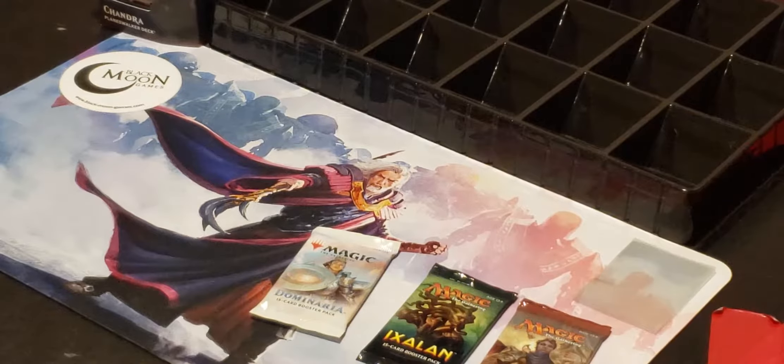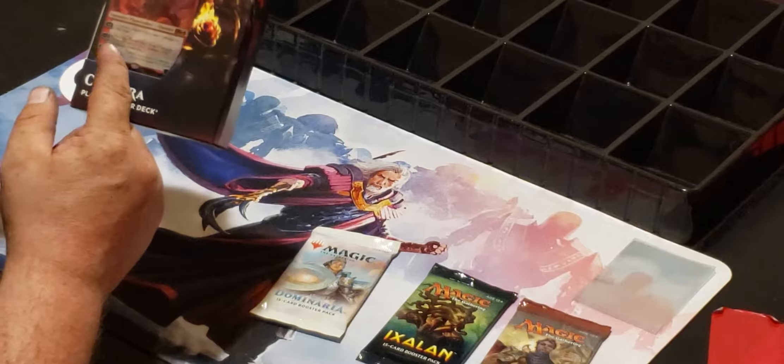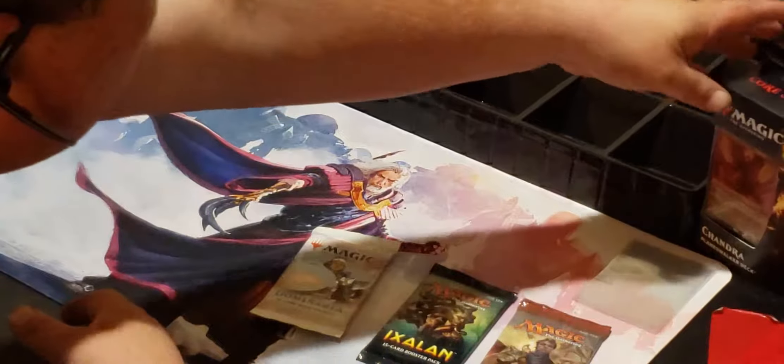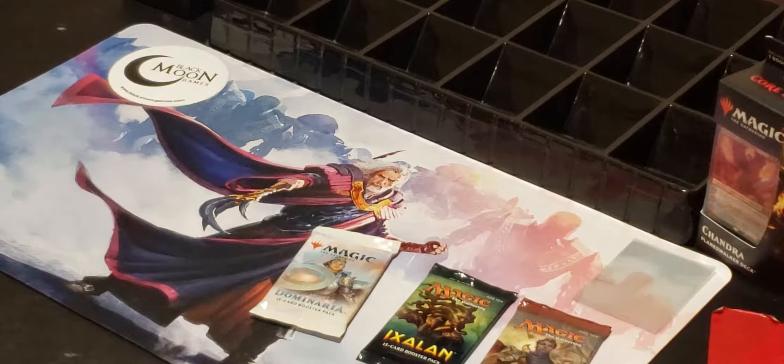My buddy at Black Moon, Zach, is needing a Chandra six-drop. Maybe I could pull it out of a Core Set 2020 pack. He doesn't need this one because that's not the right one. I forgot exactly what he's trying to make — a Chandra deck — but he needs a bunch of cards and was hoping I had some, which I do, a couple anyway.